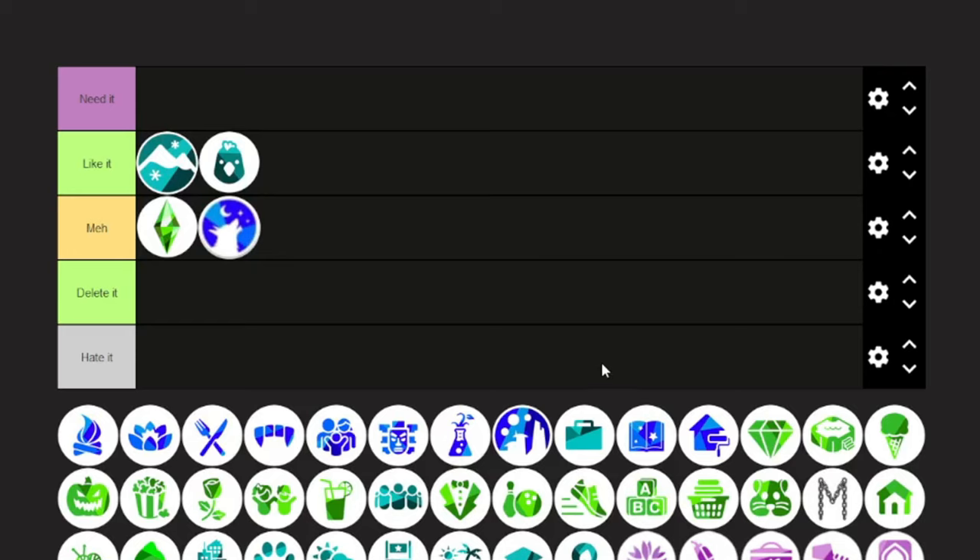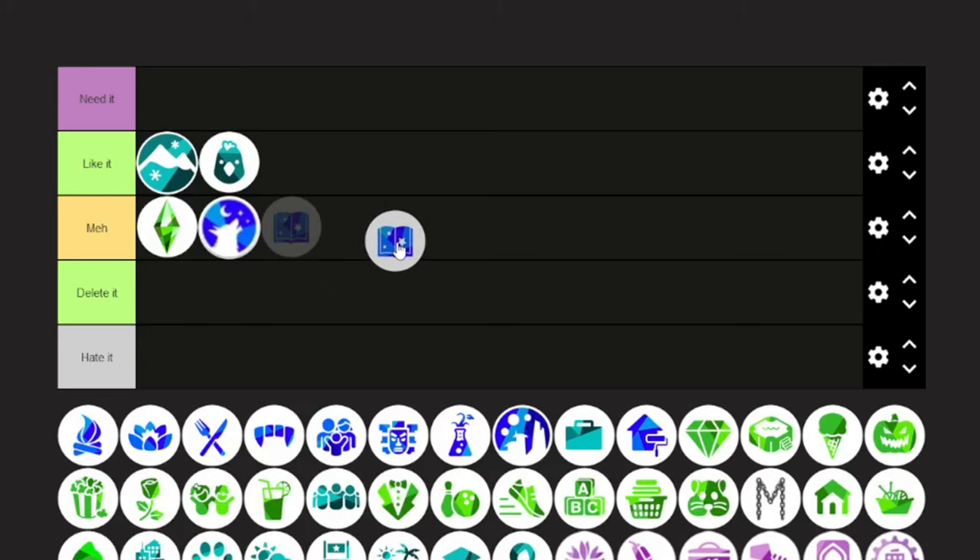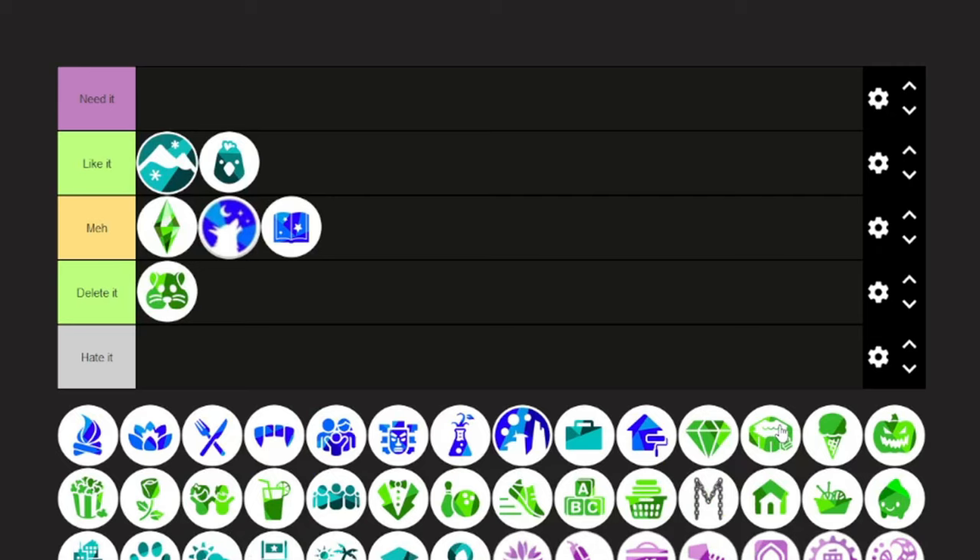Spellcasters — again, kind of meh. I don't play occults; I never bought that one; it just didn't stand out to me. My First Pet Stuff — absolutely not. They gave it to us for free. Once in a blue moon EA will give you a kit or a stuff pack for free, and that was one of the free ones. It came with some small animals like hamsters and a couple of clothes for cats and dogs, but it really didn't serve a purpose.